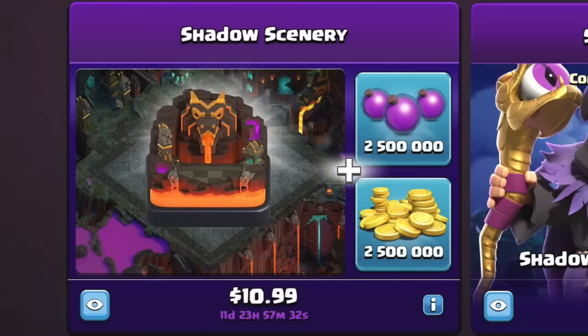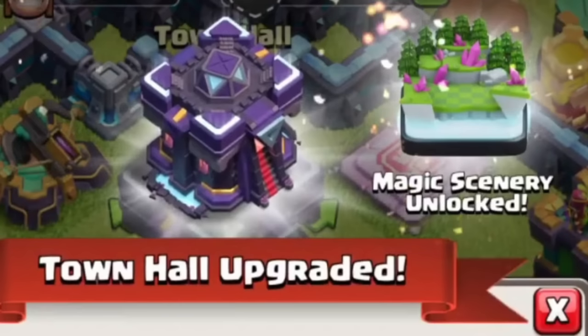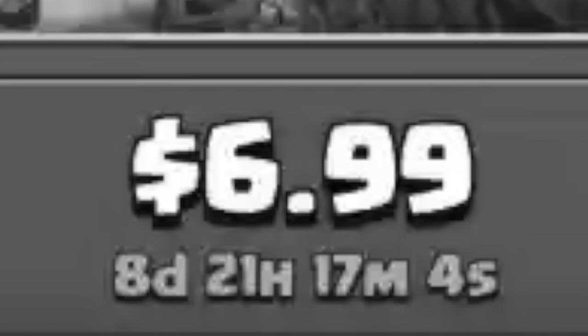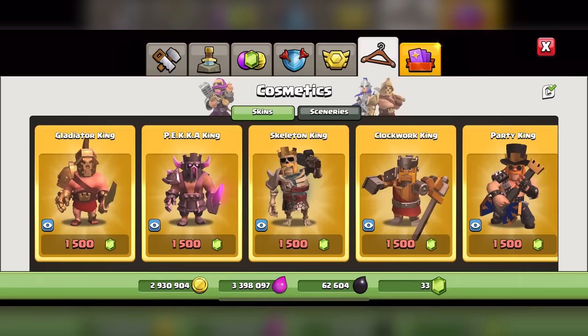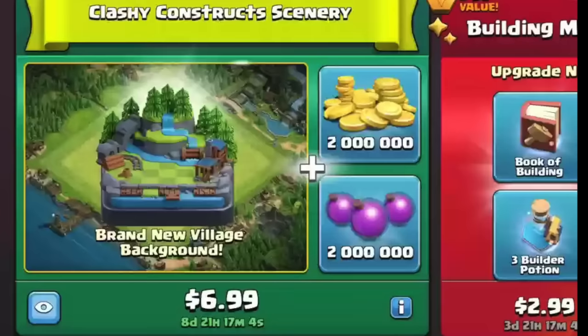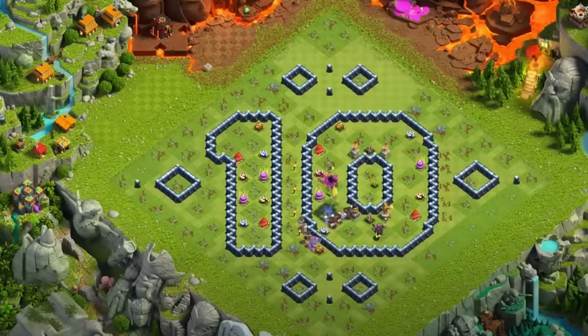The way you obtain sceneries is from the shop when they appear, and every now and then you'll get one for free in a challenge or something. At Town Hall 14 and 15, you get one for free just by being there. Unfortunately, sceneries are usually time-exclusive, but luckily for returning players, they recently added a scenery tab in the shop to buy some of the older sceneries. Over time, they'll be adding more and more as the time-exclusive ones become old enough. Honestly, sceneries are one of my favorite things that has come to Clash of Clans — after playing for years, a change in scenery is very, very nice.